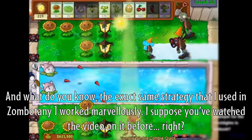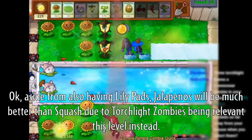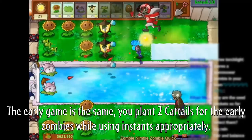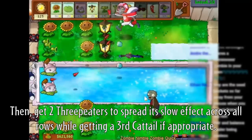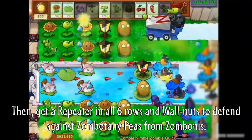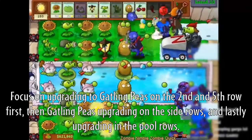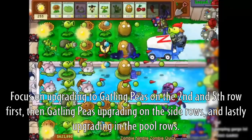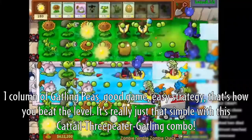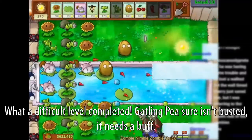Aside from also having lily pads, jalapenos would be much better than squash due to Torchlight zombies being relevant this level. The early game is the same — plant two cattails for the early zombies while using instants appropriately, then get two repeaters to spread the slow effect across all rows while getting a third cattail if appropriate. Then get a repeater in all six rows and walnuts to defend against zumbotny peas from zumbonies. Focus on upgrading to gatling peas on the second and fifth row first, then the side rows, and lastly the pool rows. One column of gatling peas — good game, easy strategy. Gatling peas sure isn't busted; it needs a buff.